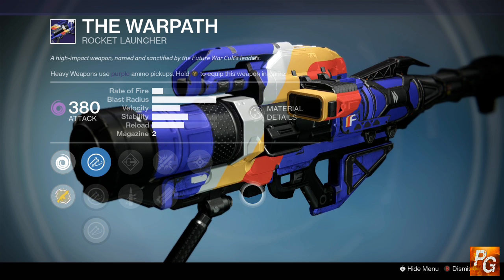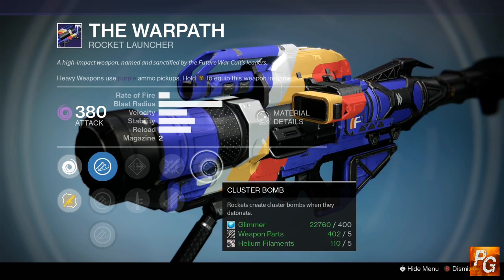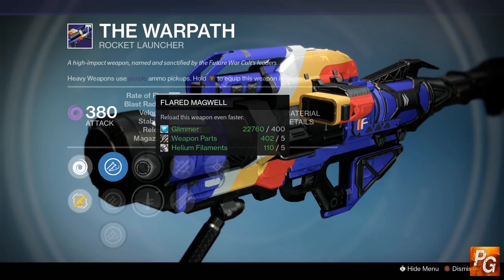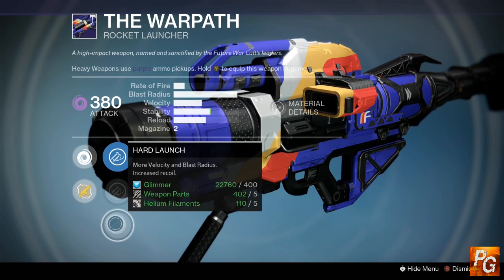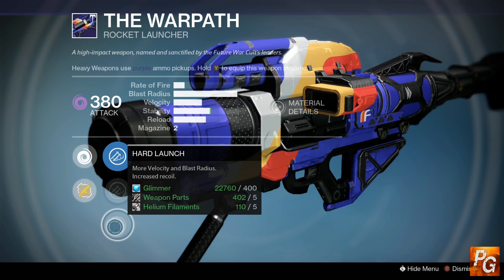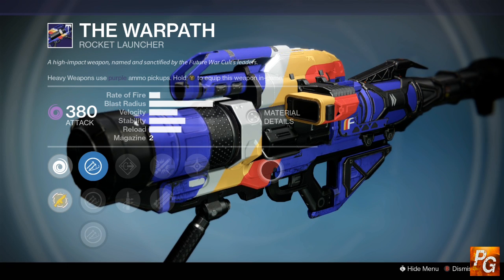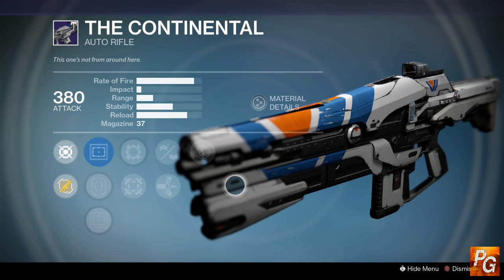If you are a fan of the Wrath of the Machine raid, specifically the Aksis Phase 2 encounter, this week's Warpath is something you should probably pick up. Cluster Bomb does a lot of damage to Aksis's legs during the Phase 2 boss fight. Combine that with either Heavy Payload or Tripod to get more shots off. Flared Magwell and Quick Draw don't really matter — you're buying it for Cluster Bomb. For muzzle options: Warhead Veneer, Soft Launch, or Hard Launch — I'd stick with Warhead Veneer or Hard Launch. Void burn plus Tripod or Heavy Payload plus Cluster Bomb makes this a great Aksis Phase 2 rocket launcher, but outside of that, don't look twice at it.